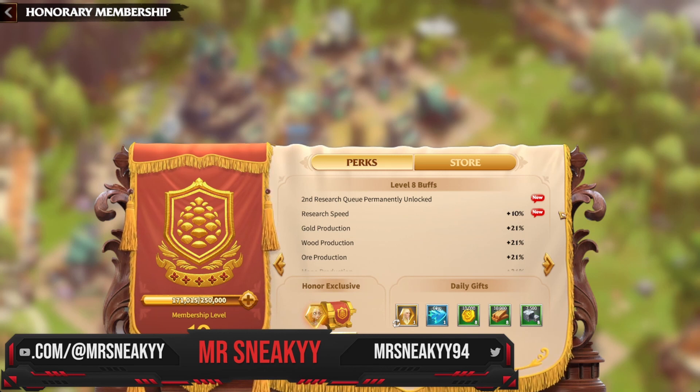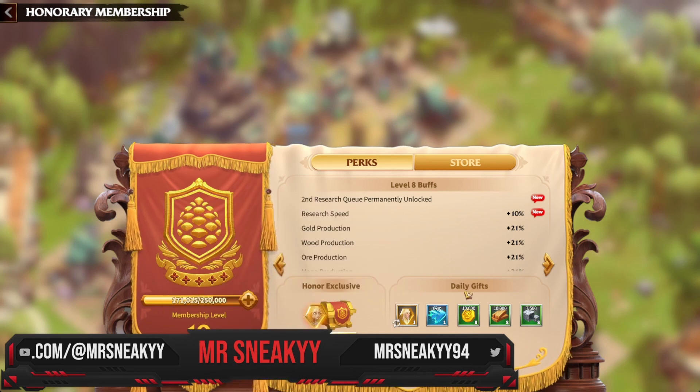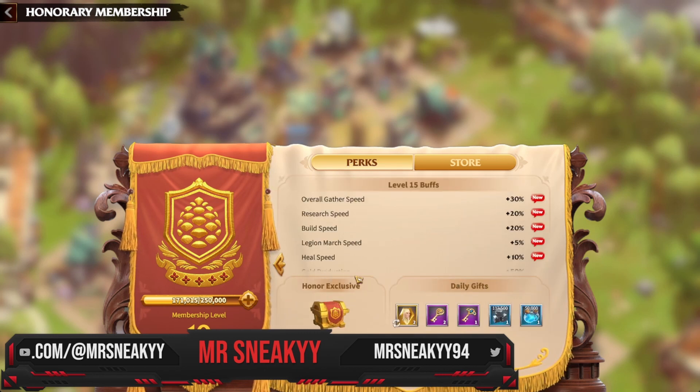At VIP level eight you permanently unlock your second research queue, which is very key, plus a nice ten percent research buff to help you get through early game research faster. On top of that, at VIP level eight you start gaining one legendary hero token daily. The way this works is simple: if you own a hero you can choose to receive their shard each day. For example, if you want to focus on Valen, click Valen and you'll get at least one shard for him daily.